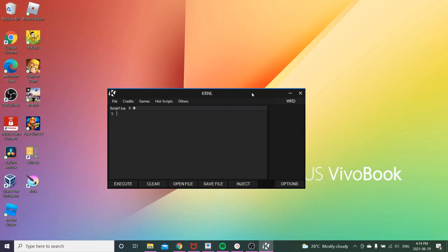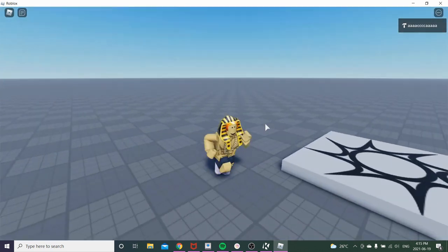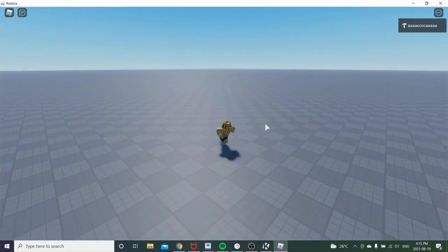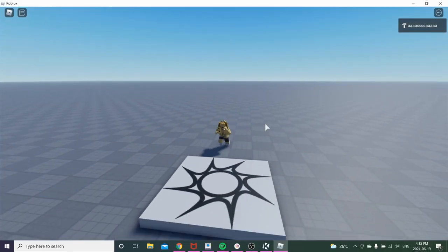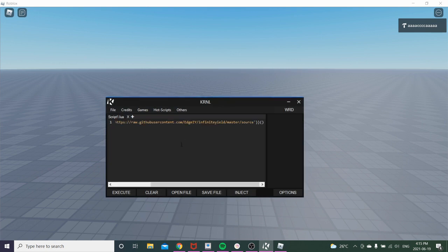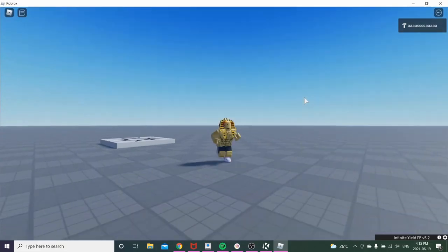I want to make it clear that the official executor version is far better than the We Are Devs version. Don't take this video seriously and don't be a skid. I'm going to be using an infinite deal script just because — and yeah, it works.